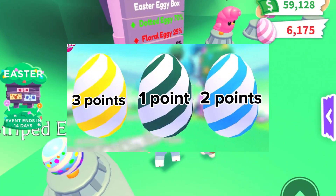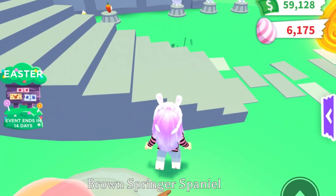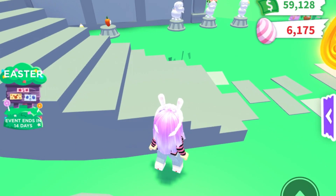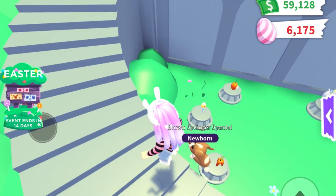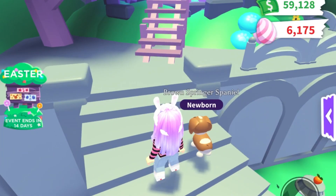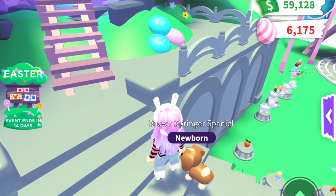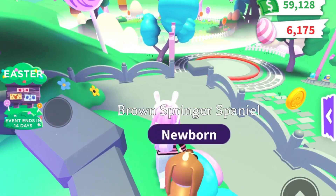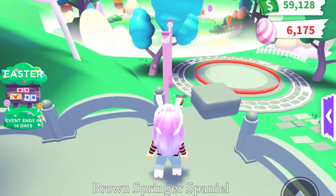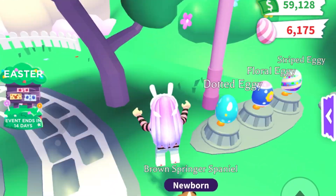This leads me to my first tip: focus on collecting all the yellow striped eggs more than the green or blue ones, because you're basically getting three times more than the green one and definitely a lot more than if you collected only blue and green ones. That means you'll be able to save up more eggs and easily buy all the new pets.